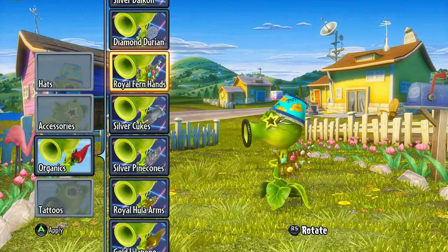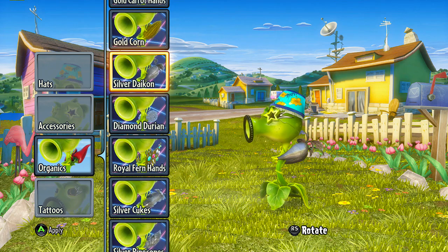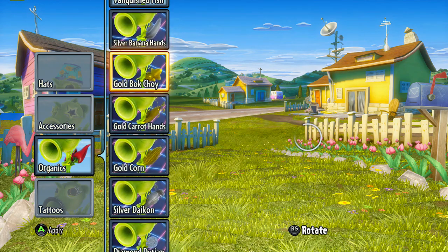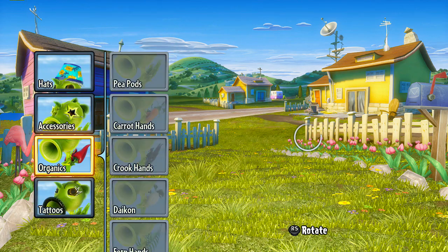Obviously I think everyone's going to want those royals and those diamonds. I'm in durian — look at that, right there, pretty cool. Dai Katana. Gold corn. Here's some carrot hands. Bok choy. Banana hands — everyone needs some banana hands.